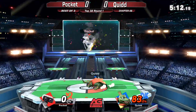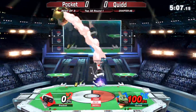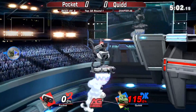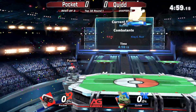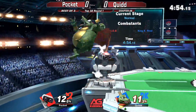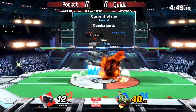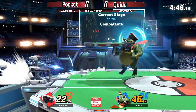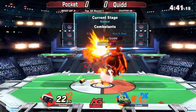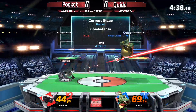Down smash, and Pocket losing that second stock pretty quickly. Quid living at a pretty high percent right now. The back air actually connected with the nair and the fair comes out — yes it is! Pocket bringing it back to even. Pocket grab, dash attack not gonna connect — back air, good catch. Pocket this entire time saying, 'Okay Quid, you may have gotten some good damage on me, you may have gotten a stock, but I'm even.' The gyro and nair setup — the crown did save him there, could have been even worse.